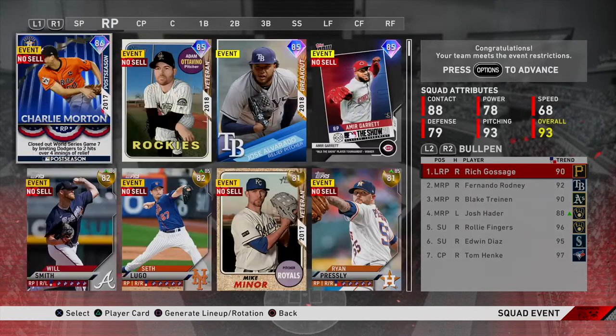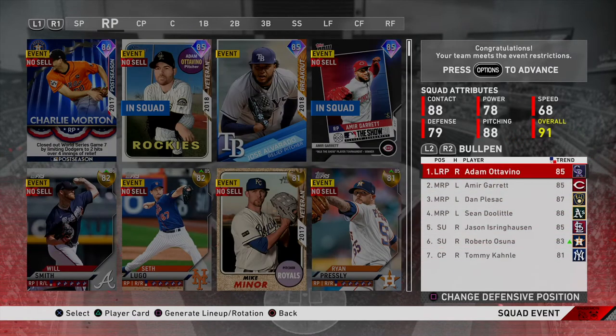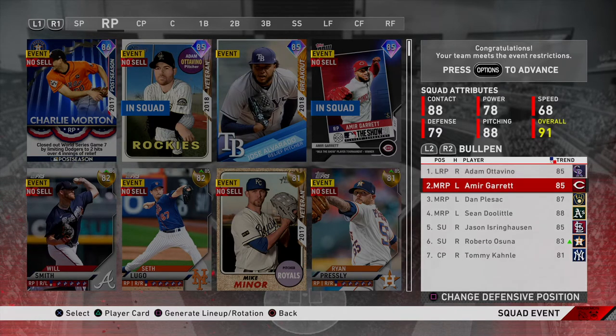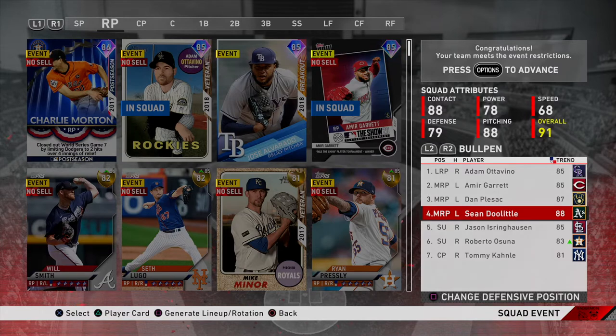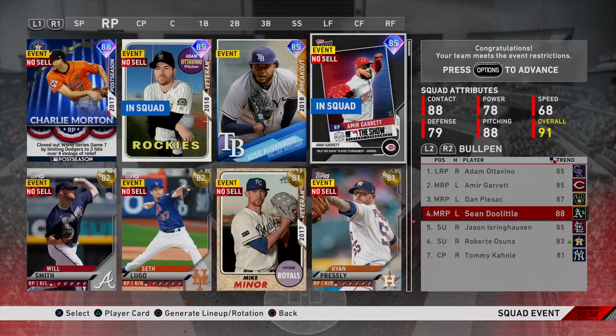We're back with the bullpen. For our righties we have Adam Ottavino, the diamond from the Rockies collection; Jason Isringhausen, the diamond from the Cardinals collection; Gold Roberto Osuna; Gold Tommy Kahnle — you guys know I love Tommy Kahnle in my pen. He's not on a down because he's injured so he won't have any inside edge. For lefties we've got the Players League Amir Garrett from the four-player tournament, and 88 Sean Doolittle.